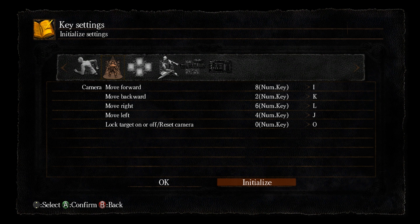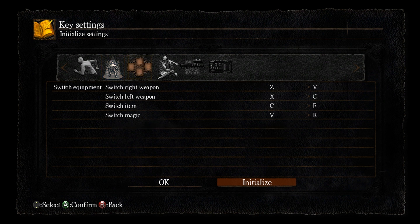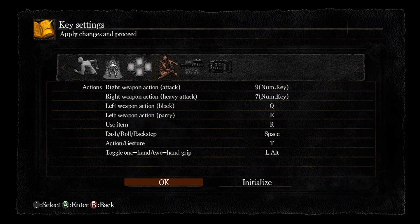Here are the camera keys which I do not use, so that's optional. These bindings are good in my opinion: Z, X, Z and V. Those four buttons are next to each other so it's easy to remember.